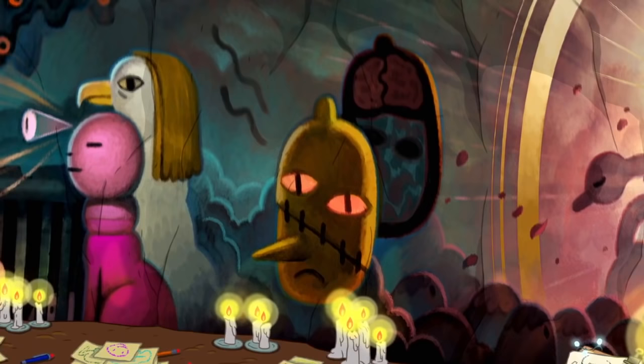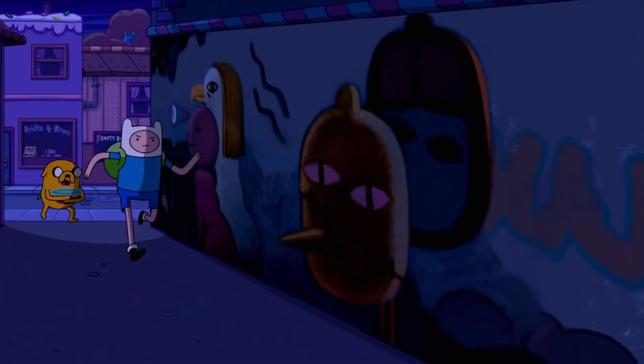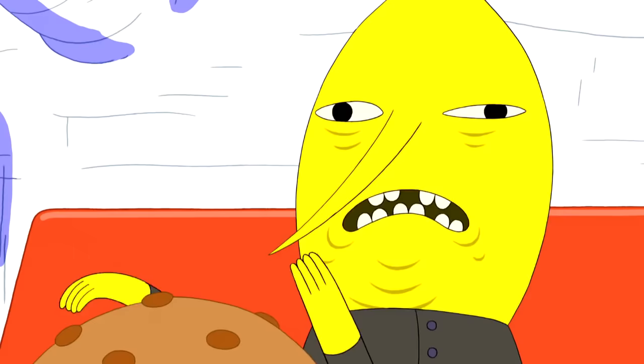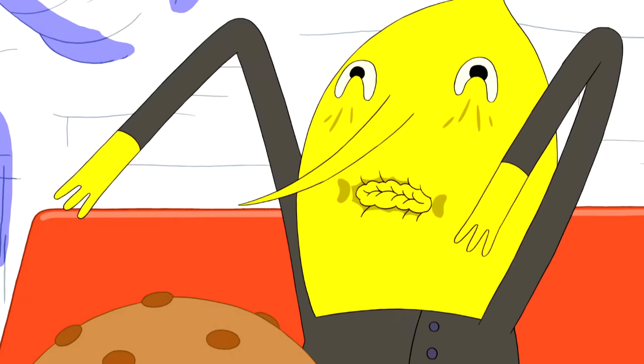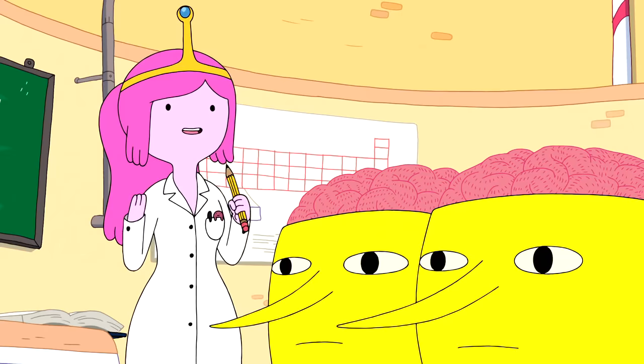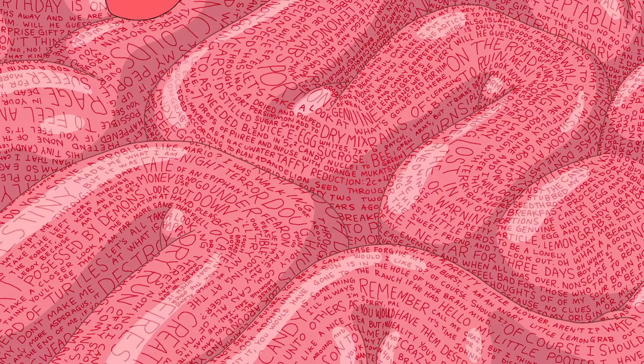Lemongrab's head, I feel, is mostly self-explanatory. The candy people see him as an aberration when it comes to Princess Bubblegum's creations. Lemongrab doesn't gel with the rest of the candy creations — he's abrasive and frightening. He's a Frankenstein's monster. And as for the image of his brain, Princess Bubblegum has literally messed with his brain before.